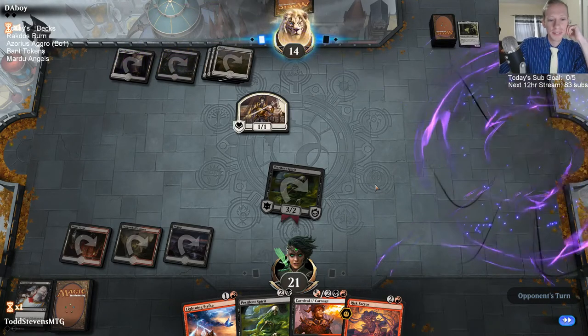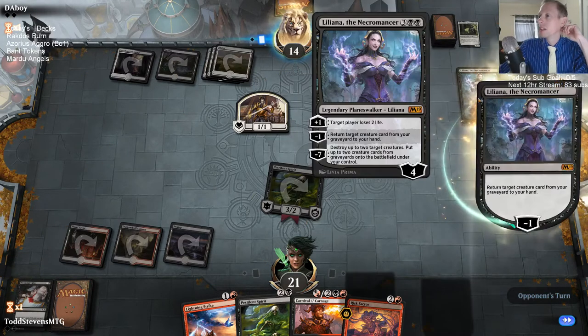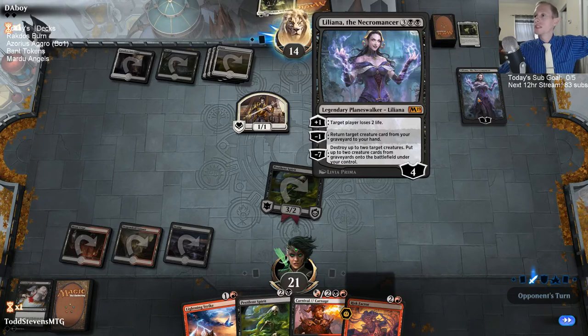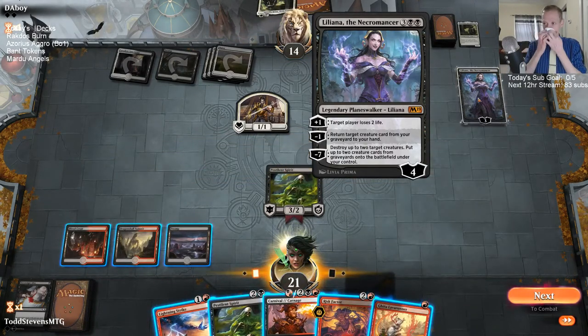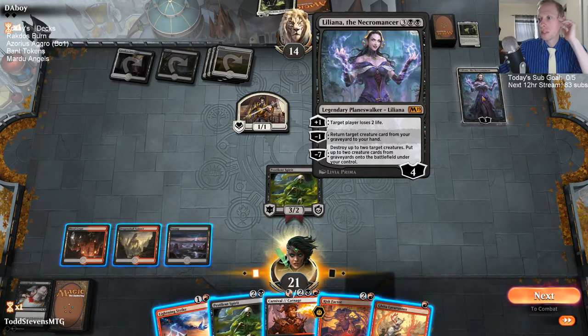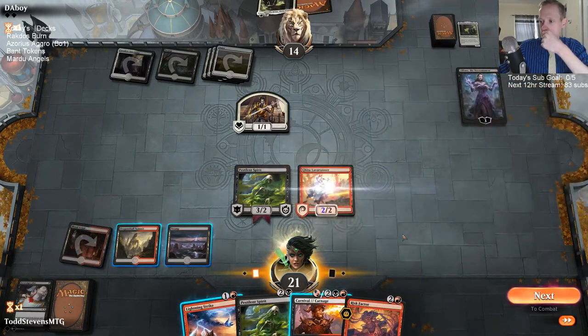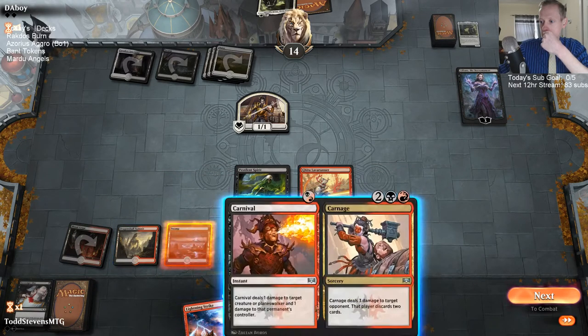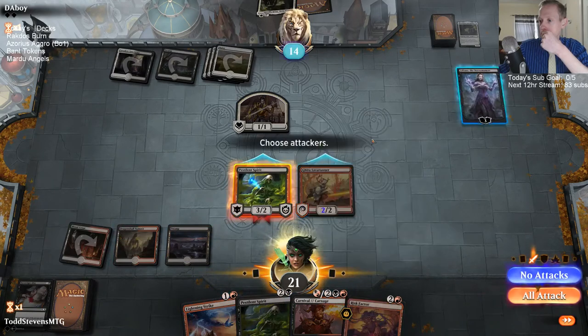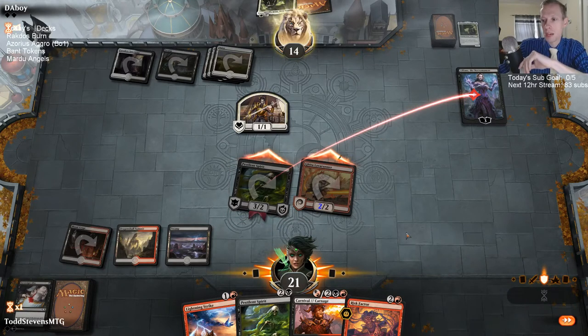Oh, you're right — it is non-token vampires you control that attack. Whoa, Liliana the Necromancer! I have never seen this card in play. First time seeing it played — pretty cool art, it's a good picture of Liliana. I think tick up, I lose two life, minus one returns a creature. Just attack Liliana — they of course cannot block Pestilent Spirit here.